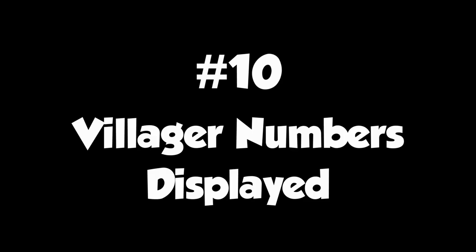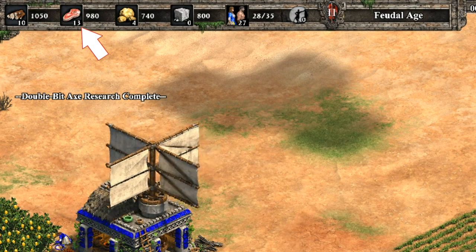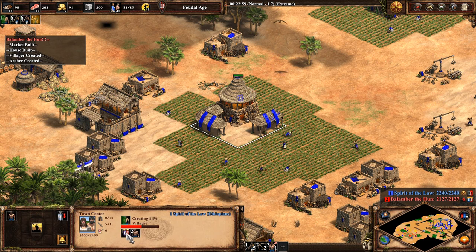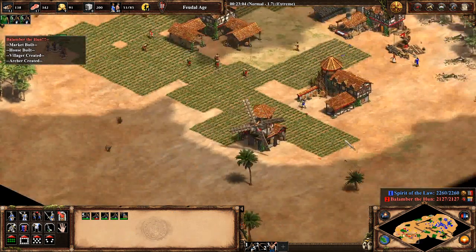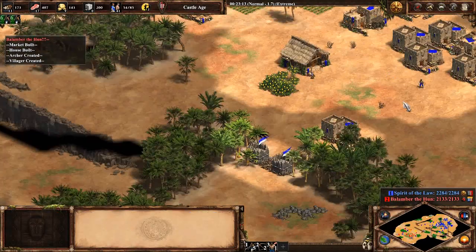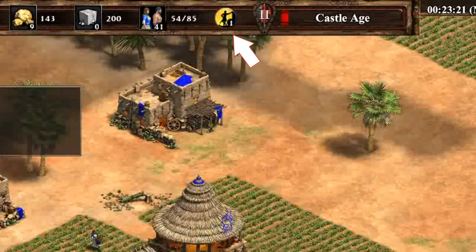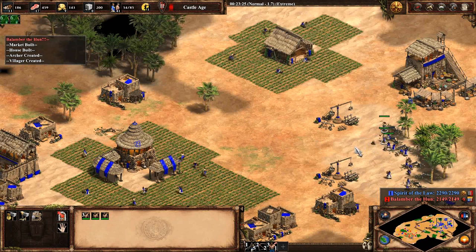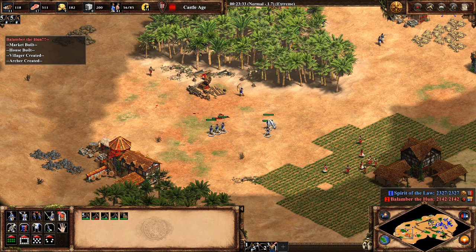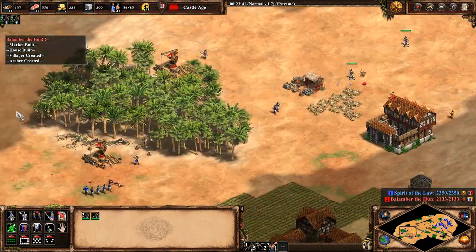Next up, at number ten, is that you can see the number of villagers on each resource and the number of units you've selected. This change is great for keeping an eye on your economy and making sure everything is balanced just how you want it. I didn't think I'd love this one as much as I do, but it's really hard to go back from it. You even have the number of idle villagers right beside it — such a small update but one that just makes you play better in Definitive Edition, and it's probably the feature I notice and miss the most when I switch back to HD.